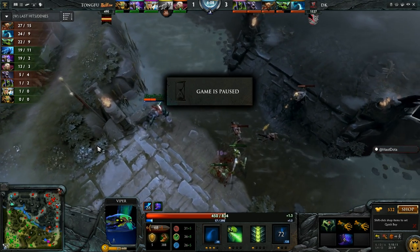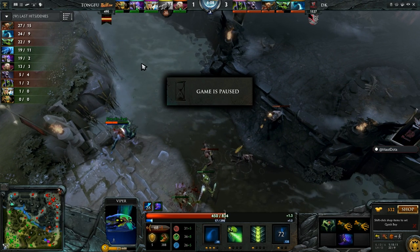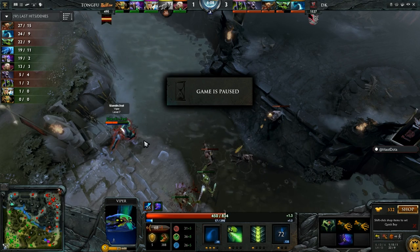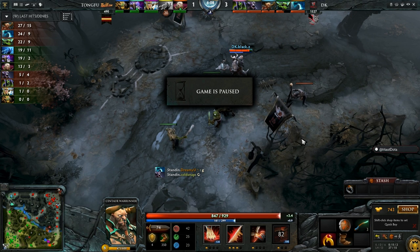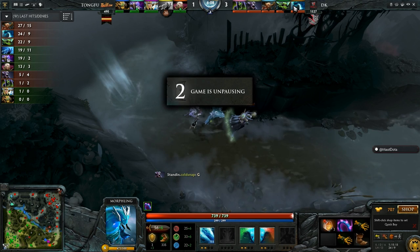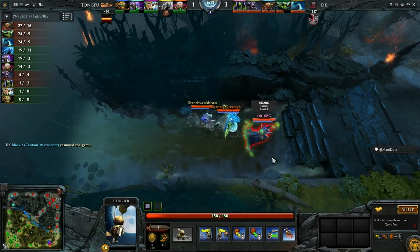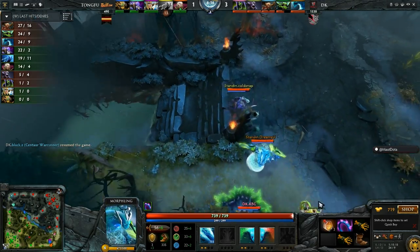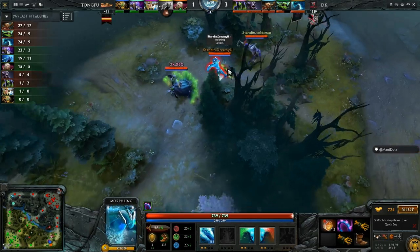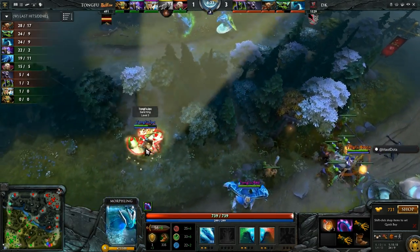Top three CS-ers in the game — Centaur surprisingly leading the way, and it looks like he has his Strength Vessel done, building towards the blink dagger now. Morphling sitting on boots, Basilius, 700 gold. He got a bottle, so he has Aquila, and he'll probably get Aquila, bottle, then go for an Ethereal Blade — like we saw on Unine last time around.